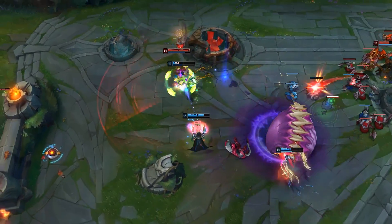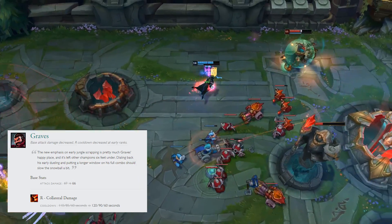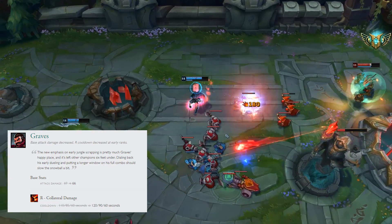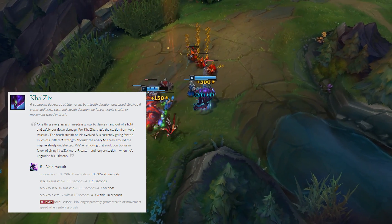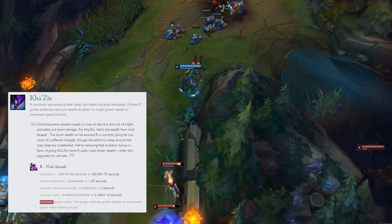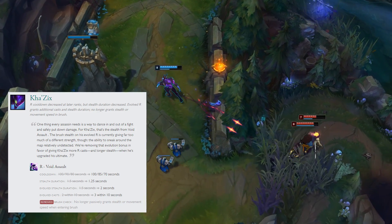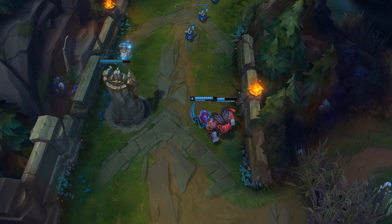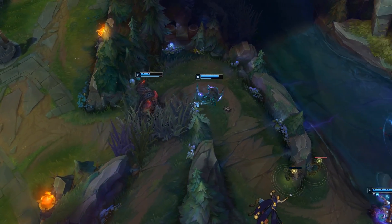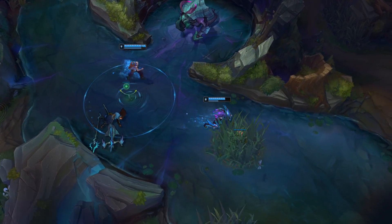For jungle champions, Graves — the best jungler right now — is getting his farm speed toned down with less base AD, and his ultimate cooldown is going up 10 seconds at rank 1. Kha'Zix is a really big one. His ultimate cooldown has been decreased at later ranks, but the stealth duration has also been decreased. When you evolve it, it grants additional cast and stealth durations, but there's no longer a part where it grants stealth or move speed in a bush. The perma stealth through bushes is gone, which is the biggest part of all of this. I don't think we have to ban him as much anymore — he's still an assassin with a lot of damage, he just doesn't have that annoying perma stealth.